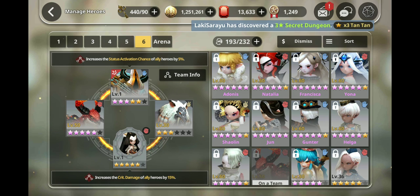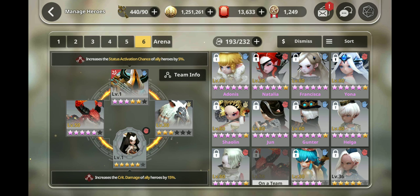Poison is the same as burn but it also lowers the target's status resistance so you can land more debuffs. Unlike all other DOTs, poison can stack up to three times, while burn, bleed, and shock only stack up to two times. Shock is the same as burn but it will interrupt the enemy's movement and interrupt their skills.